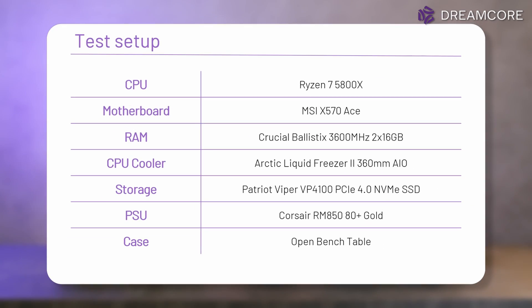To benchmark these GPUs, we are using our usual 5800X X570 test bench with 32GB of 3600MHz memory. Smart Access Memory, or Resizable BAR, is supported but has not been enabled for today's testing.